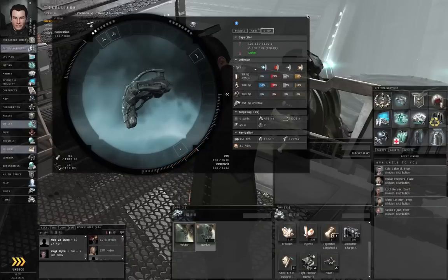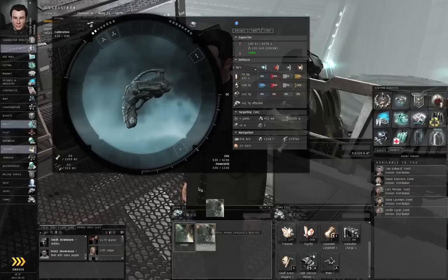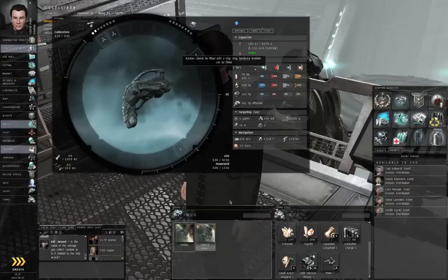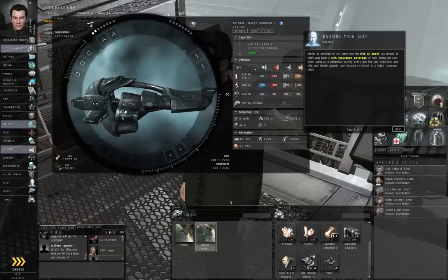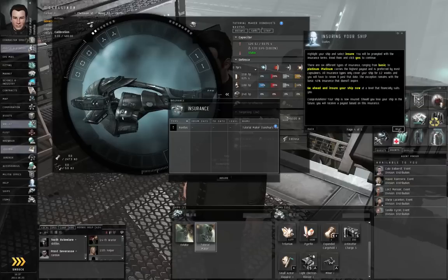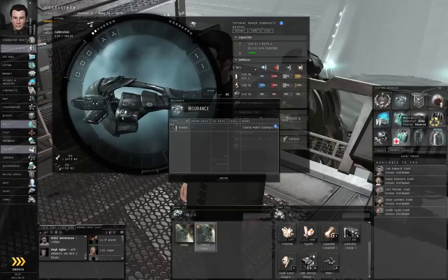Strip ship, right-click Navitas, assemble ship. Right-click the ship and select make active, and the game will talk to you about insuring your ship. Let's get this out of the way. I'll talk to you more about insurance later on — we don't really need it here.